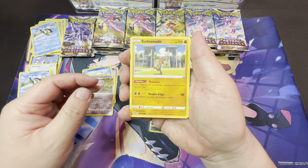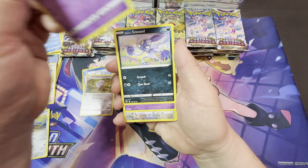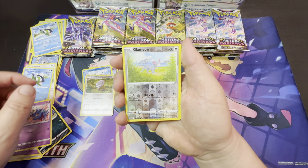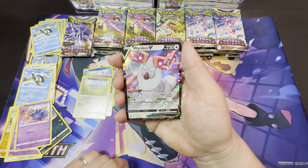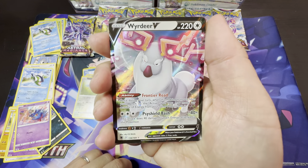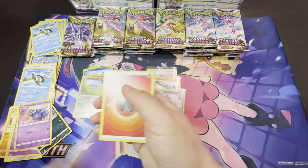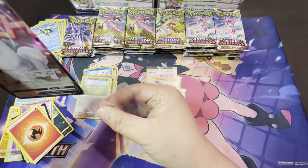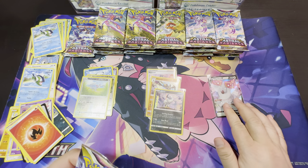We got Tsareena, Wugtrio, Magnemite, Ralts, Sneasel, Mischievous Glalie, and Meowth as a reverse — and our first hit today is a Wirdeer V! Only one eye is holo? No, I think it's my lighting. Both eyes are holo but my desk lamp is only showing the reflection off one eye.